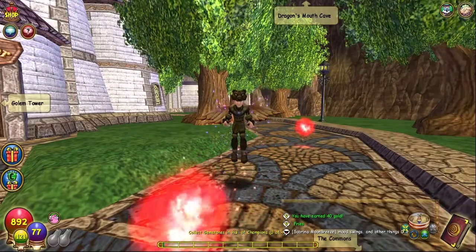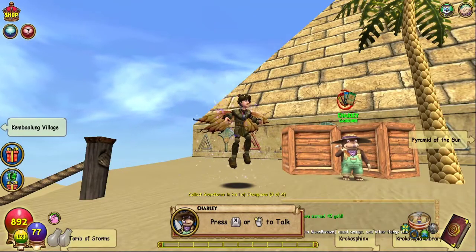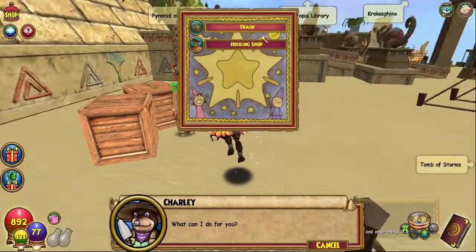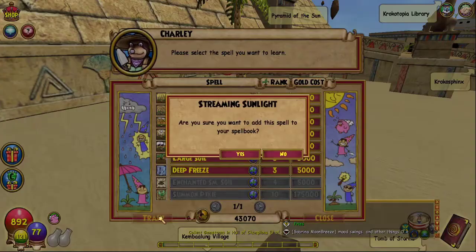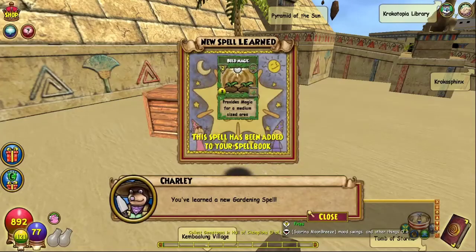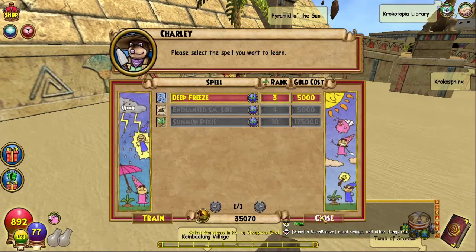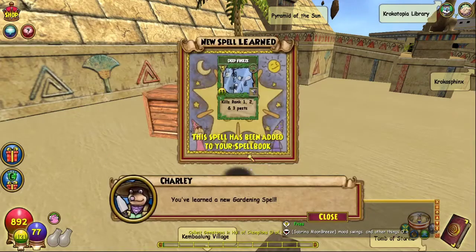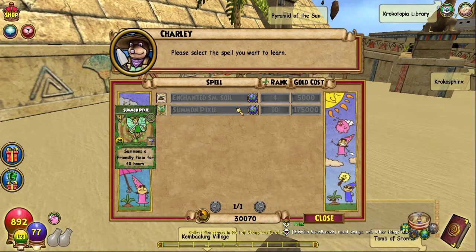Since I'm ranked three, I can go to Cockatopia and talk to the next gardener, Charlie. Here we are next to Charlie in the Oasis in Cockatopia. He sells medium-sized area spells that require at least rank three. We're gonna get the medium plots, the large pot — which you need for couch potatoes — and deep freeze, which kills rank one, two, and three pests. He also sells the enchanted small soil and the summon pixie spell, but summon pixie requires rank 10 and costs a lot of gold.